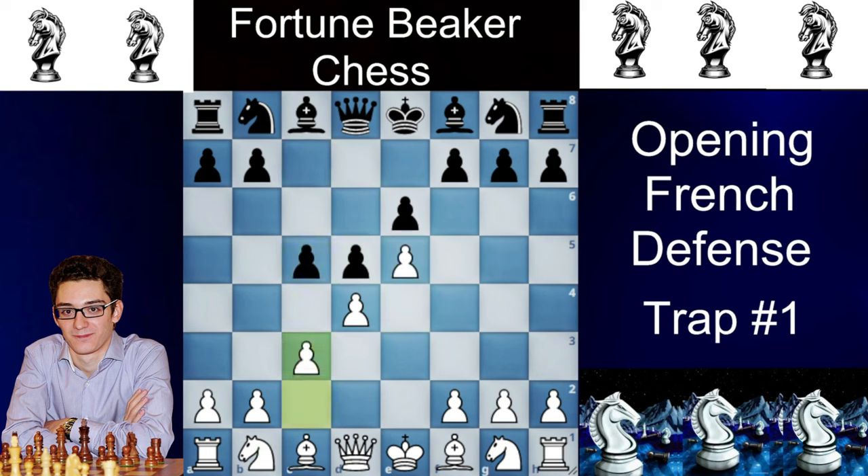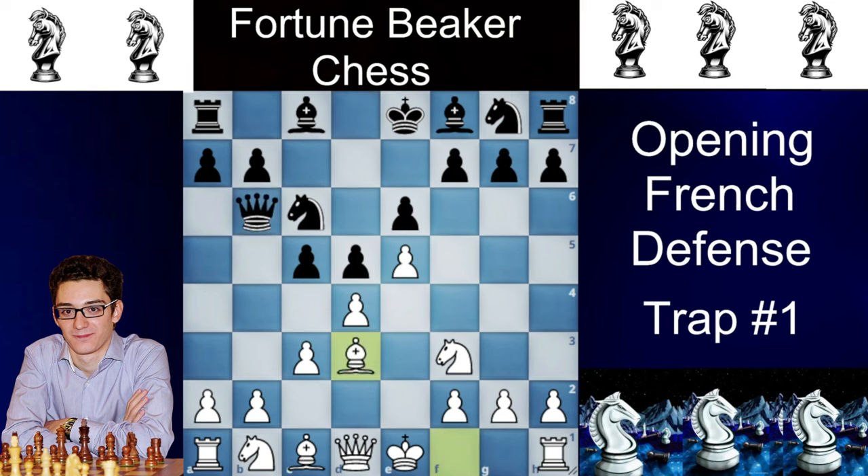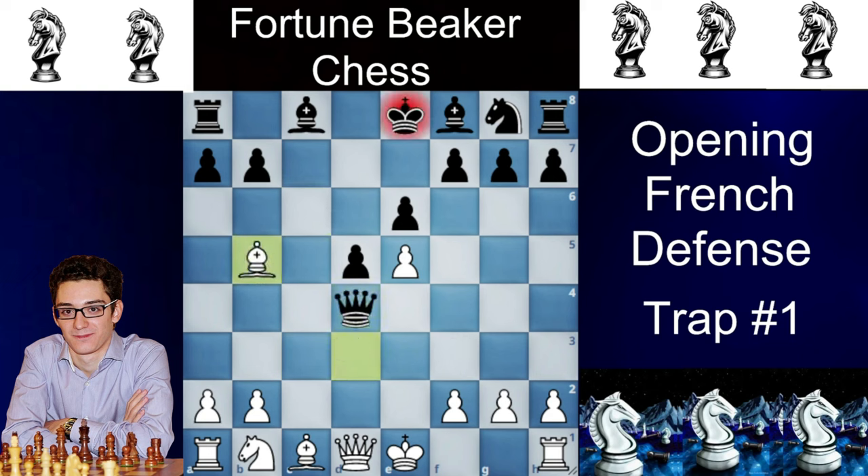After knight c6 attacking the d4 pawn, knight f3 defending it, and queen to b6 attacking d4, White plays bishop to d3. Now this is a very basic trap — almost everybody knows you can't just grab the pawn with cxd4, cxd4, because of the check on the bishop. If the queen takes with the knight, you take, then queen takes, just bishop to b5 check and you are losing a queen.